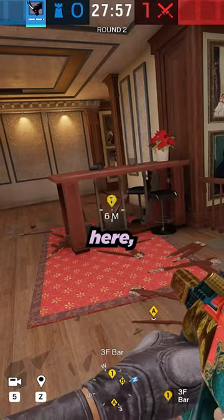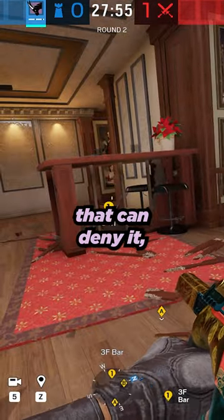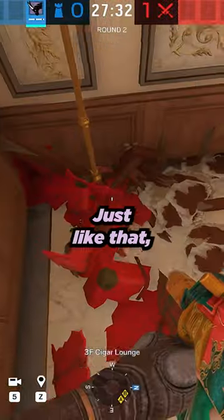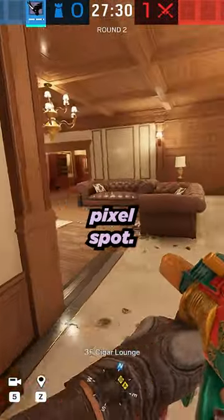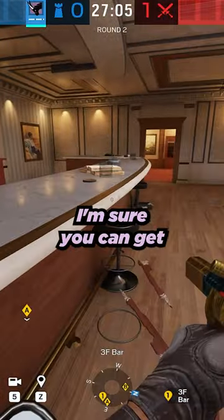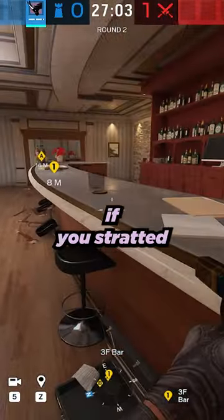The basic idea is if somebody is planting here, you have utility that can deny it, or at least you can shoot them. Just like that, you have a little bit more playing space for the pixel spot. I wouldn't recommend this in random ranked games, but you could get some leverage out of here if you stratted it up.